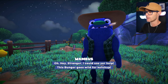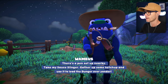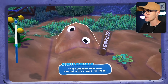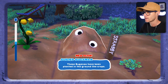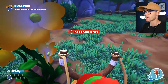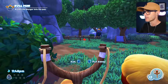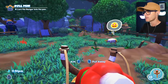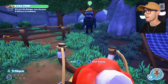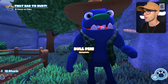Ranger, I could use your help. This bunga goes wild for ketchup. There's a pen set up nearby — take my sauce. Slingshot: gather up some ketchup and use it to lead the bunga over yonder. These bug snacks have been planted in the ground like crops — are they going to grow? The guy's growing ketchup, that's so strange. So we've got to lead him into the actual pen. Let's fire a bit of ketchup just there. He loves the ketchup — he's in there! I did it.